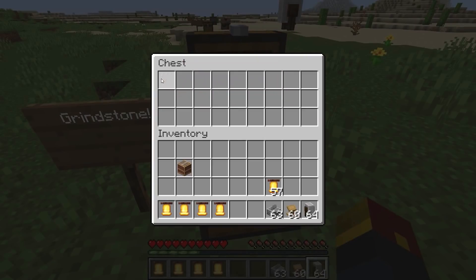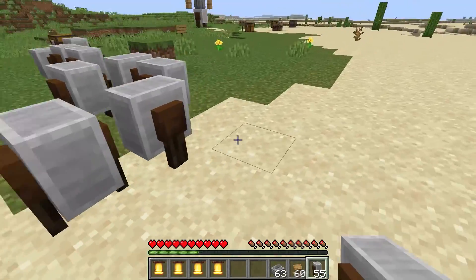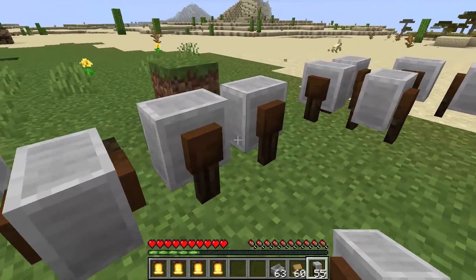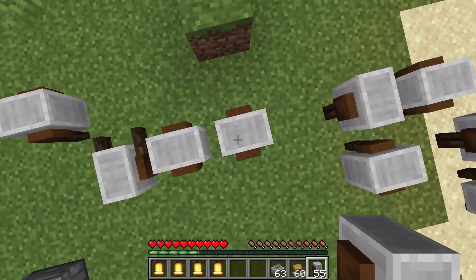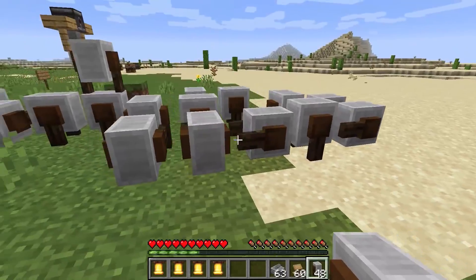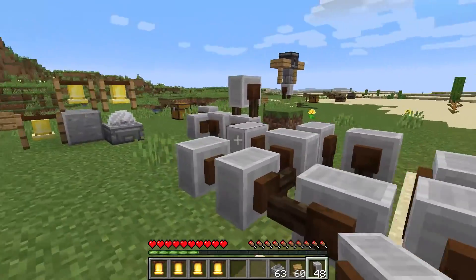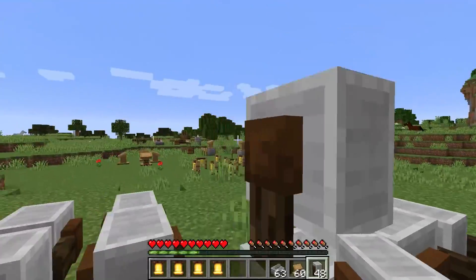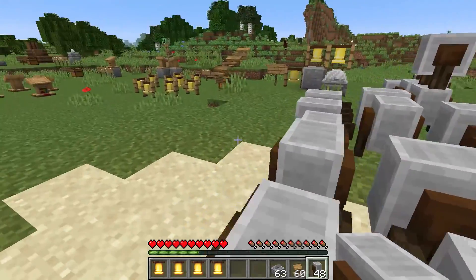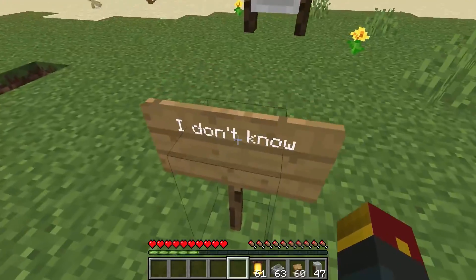The grindstone! Check this thing out. What is this going to be used for? Maybe grinding things. It looks like it's directional. I have no idea — maybe this is how we now sharpen objects? Maybe the grindstone is used to add sharpness to swords, or do different stuff with enchantments. I honestly have no clue what most of these blocks are going to do, but I want to hear from you guys. So in the comments section, I want to hear what your predictions are. Ten new blocks, and with the loom, technically eleven — so many new blocks are being added in this update.